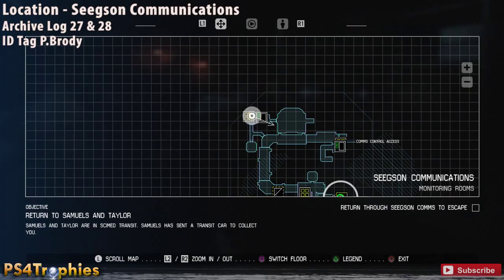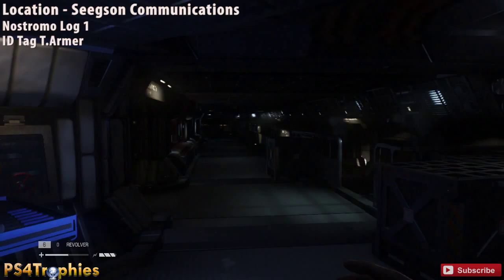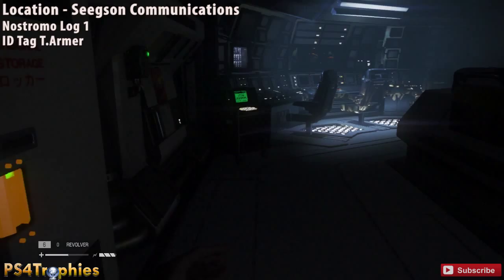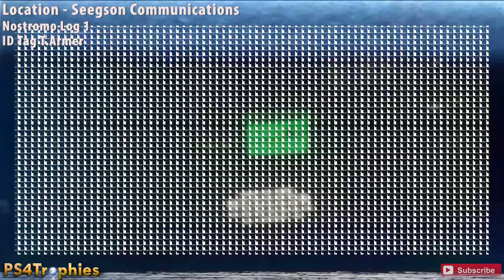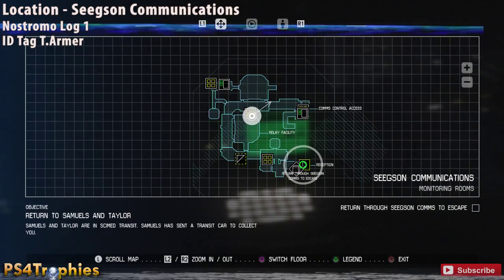There's one more room across the hall. Backtrack out and we're going to find our first Nostromo log in a computer terminal — the Nostromo log terminals look a little different from regular ones. Access it to get the log, and there's also an ID tag about 15 feet away. That'll be the final collectible in Mission Four. Thanks so much for watching — like, comment, and subscribe as usual, and we'll see you in Mission Number Five.